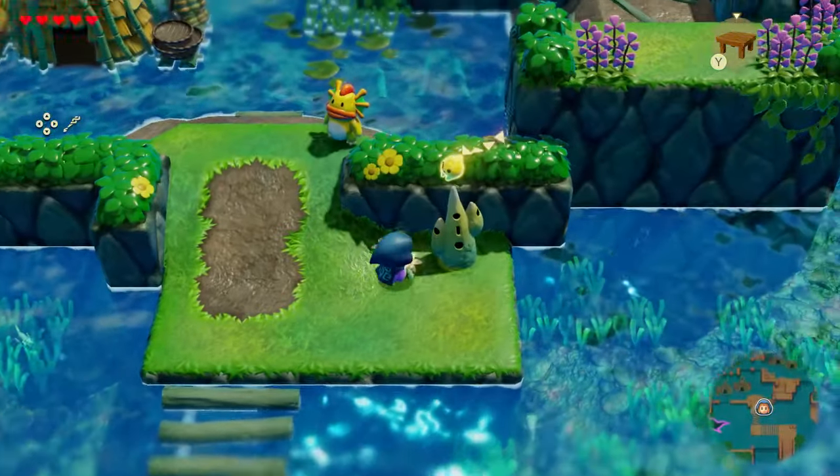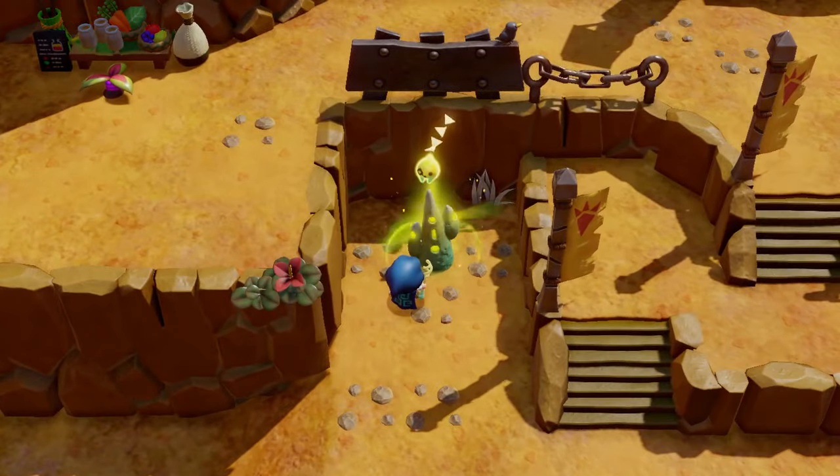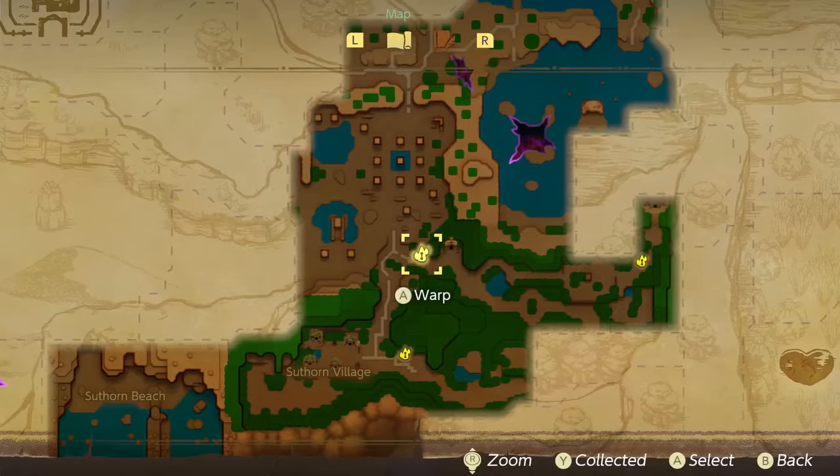Objects known as waypoints are scattered throughout the land. Once you've discovered one, you can return to it quickly by selecting it on your map.